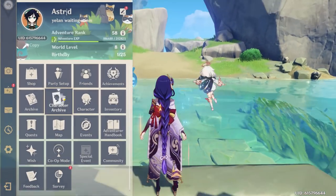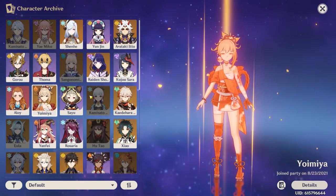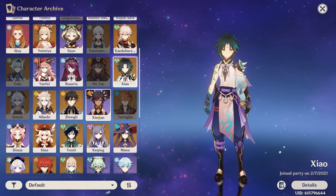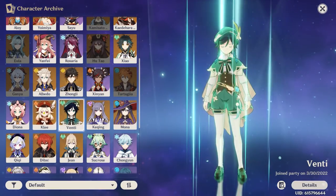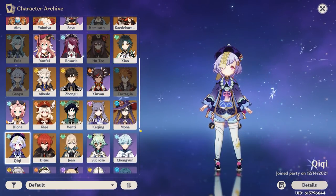Let's look at the 5-star roster. We got Shenhe, Itto, Ayato — all good choices, very solid. You missed out on Ayaka, which is unlucky. Kazuha is a very crucial unit. You got Zhongli, Albedo — you have all of the standard banner 5-stars, very nice. Actually, you might have lost a couple 50-50s on these, so maybe not so nice.